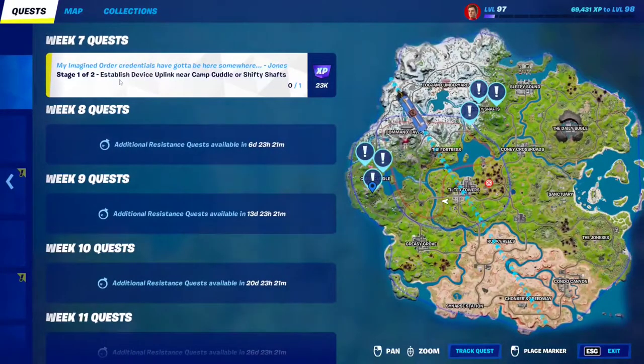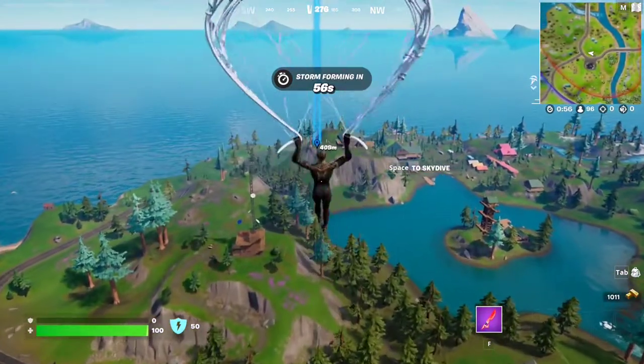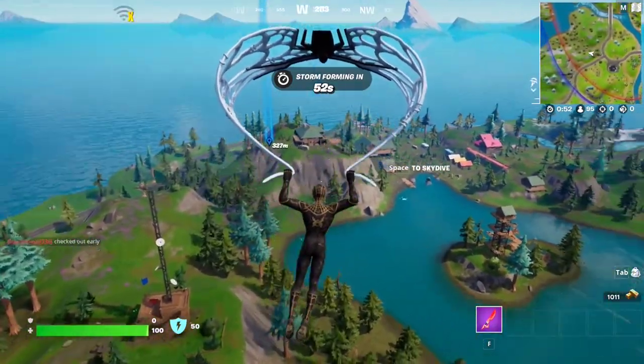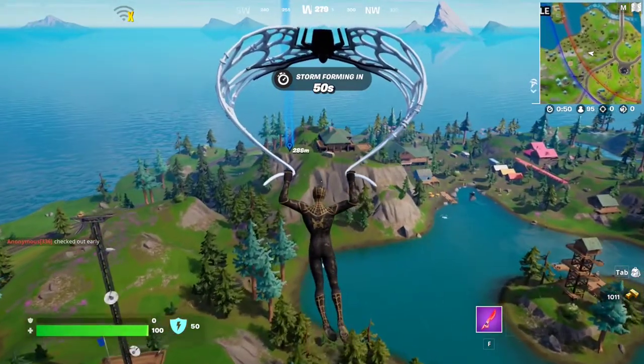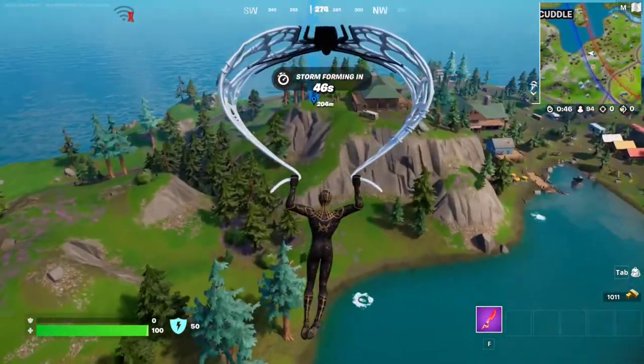For this week 7 quest, we have to establish device uplink near Camp Cuddle or Shifty Shaft. We're going to go to Camp Cuddle and go on top of the mountain because it's safer there. A lot of people are currently doing these quests, so you've got to be really careful. Some people actually land near you, grab a weapon, and kill you — believe it or not.